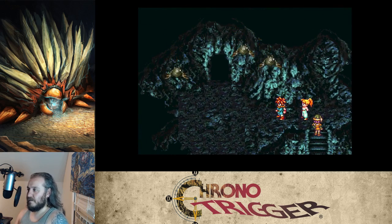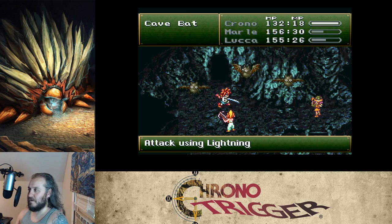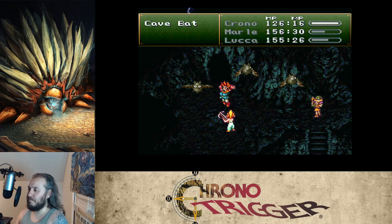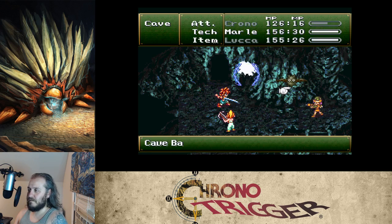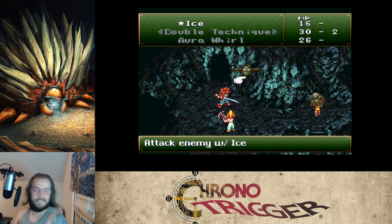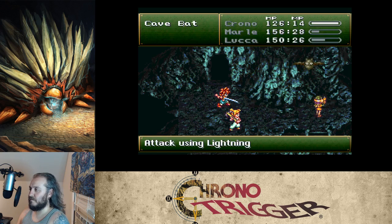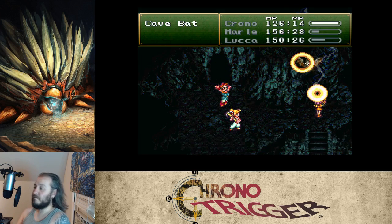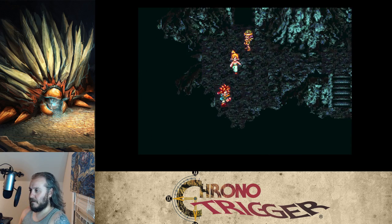Some bats up here. Popping these guys with magic is probably the way to go — otherwise they're super hard to hit. Marle has better hit rate and she might be able to land regular attacks. Testing regular attacks — nothing. Using magic instead. Lightning finishes them off and up we go.